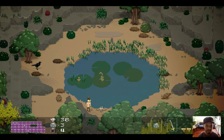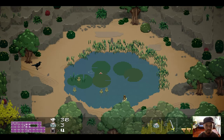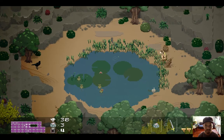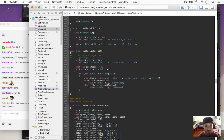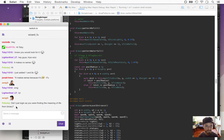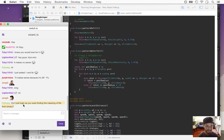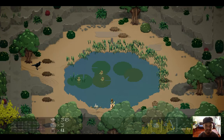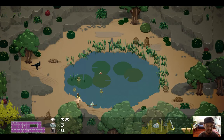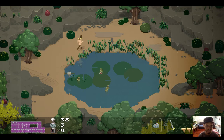We need to go one more tile out — dist is less than or equal to pool radius plus one, then we'll set it to none. Yes! Now we can walk around the pool.